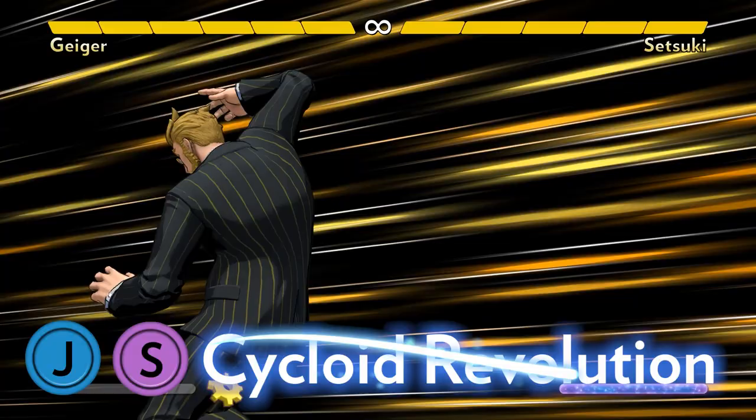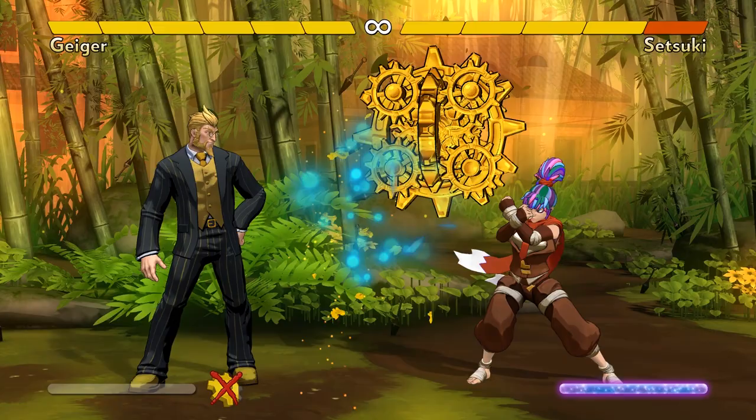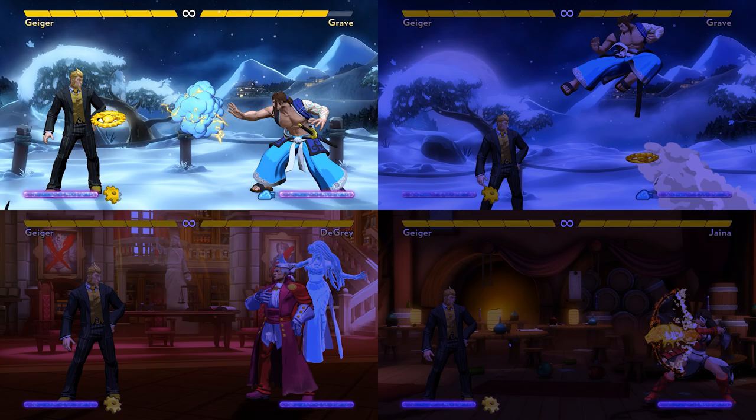His air super, Cycloid Revolution, summons a big ball of gears that tracks the opponent. It takes up so much space that it makes it harder for the opponent to move around while it's out. And as they block and wait for it to go away, it gives Geiger plenty of time to grind them down with gears.